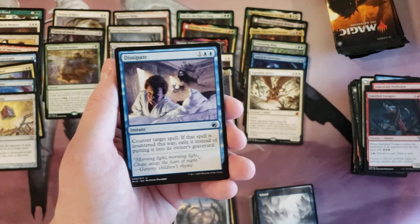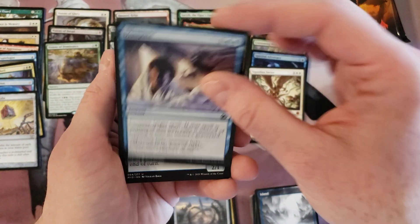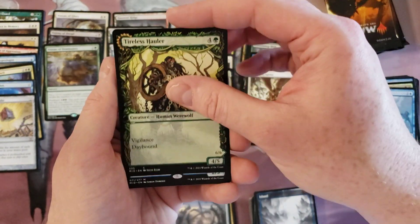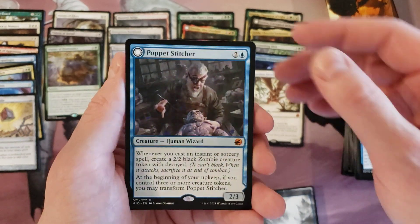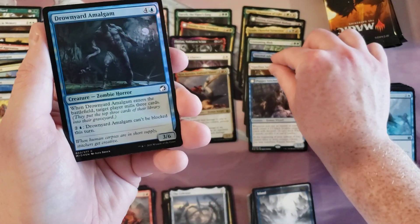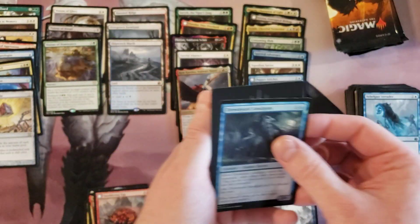Just kind of a mess here with commons and uncommons. Dissipate — good old Dissipate. Intruder. And we got Poppet Stitcher — another mythic! He's the Poppet Factory. Neat card, part of the whole zombie tribe of this set that seems quite strong.